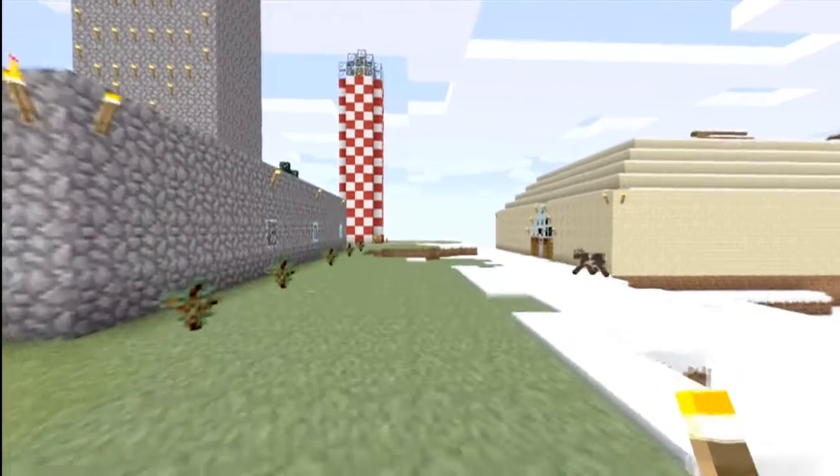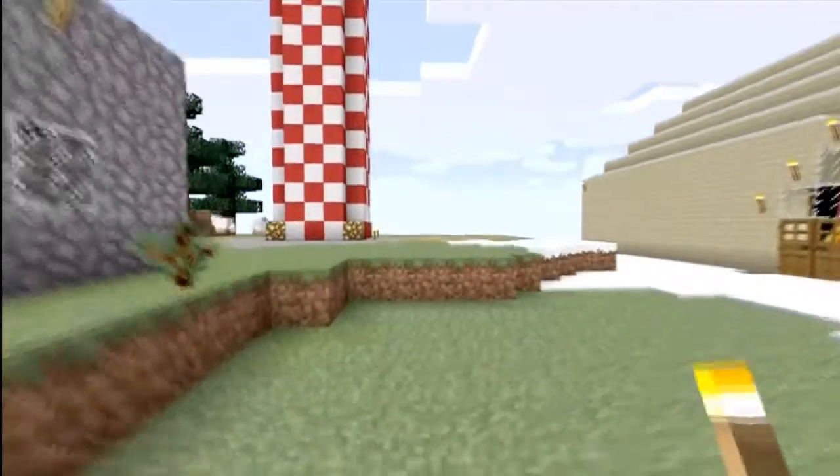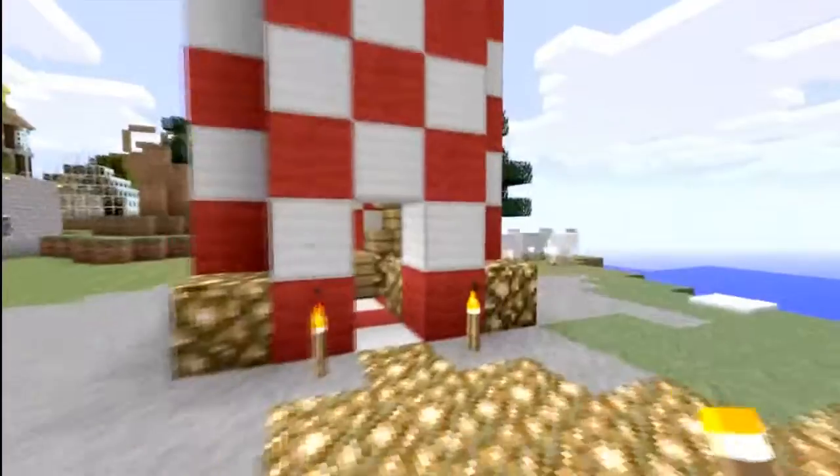Heading over to a lighthouse now - this one didn't take too long to build, it's just a quick creation. Made sure it's on the waterfront. There's a glowstone pillar in the middle to get the light out, and it overlooks the little port. Might build a boat area there but it's the edge of the map so not really sure about that.